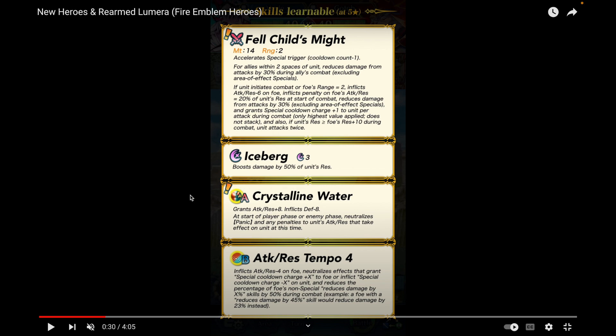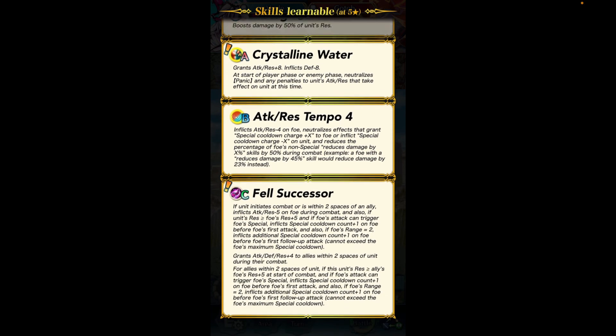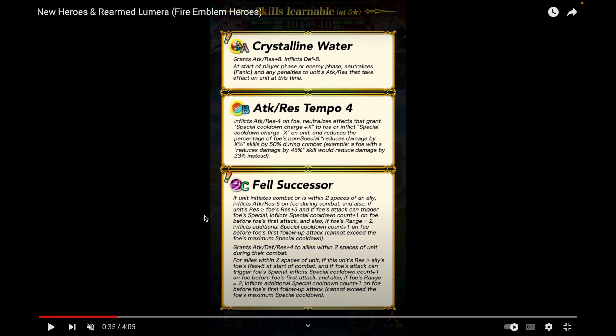Attack/Res Temple Four is her B slot, same as her mythic version — amazing for fighting guard effects. Fell Successor is her C skill, which is a better version of Fell Protection from her mythic. It gives the Scowl effect, pulse-smokes foes on attack, and grants Attack/Defense/Res plus four to allies within two spaces. That's amazing support, and it's pretty clearly better than Fell Protection.